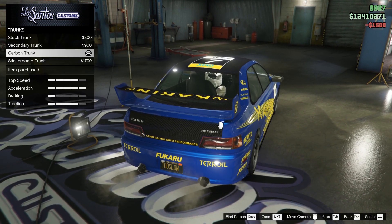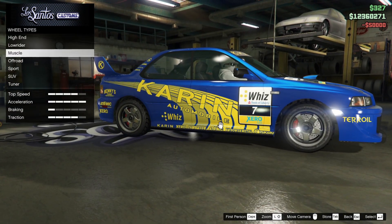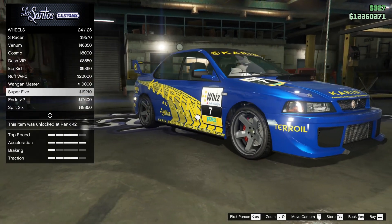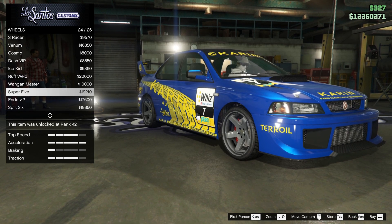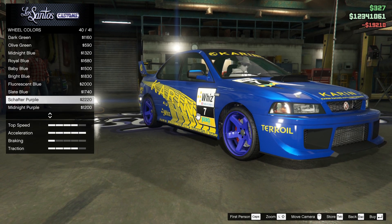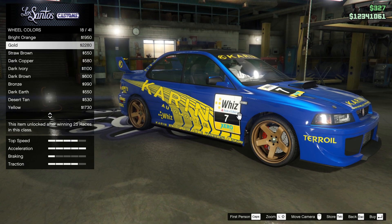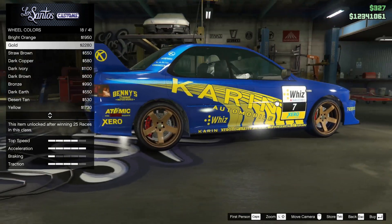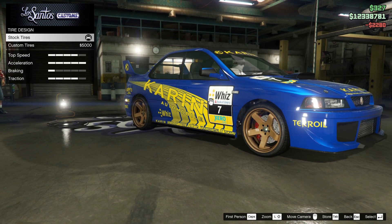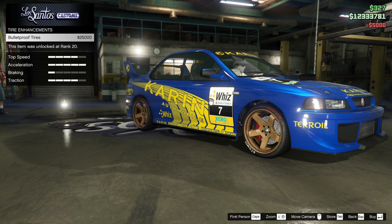Doing the carbon chunk and putting that turbo on - that should give a boost. I think Super for the engine level. I'm gonna do tan, copper - these ones, oh gold. Doing gold rims. Custom tires but not bulletproof.